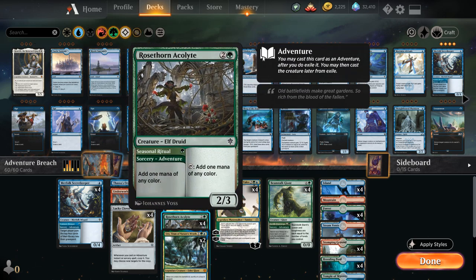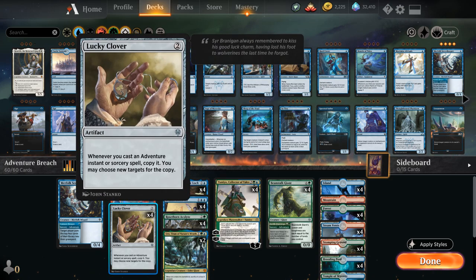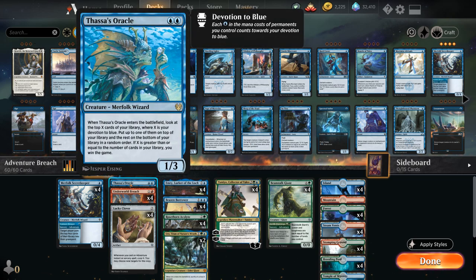That's where the Rose Thorn Acolyte comes in. The Seasonal Ritual sorcery adventure adds one mana of any color. By itself it doesn't generate extra mana, it just filters — but once we add Lucky Clover and start doubling up on the adventure, we can start netting additional mana. Combined with lots of self-milling and Underworld Breach, we can potentially go through our entire deck in the same turn and win by playing Thassa's Oracle with an empty library.